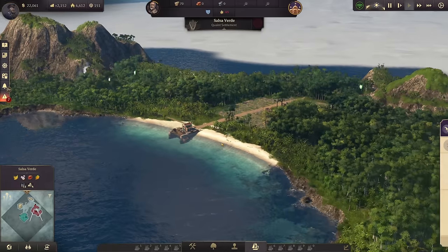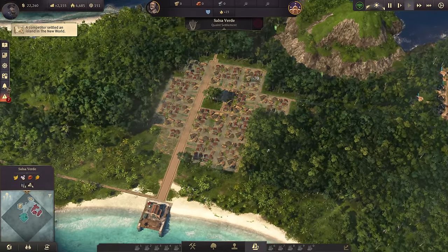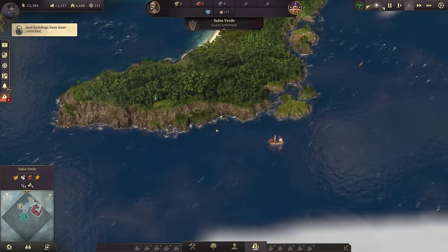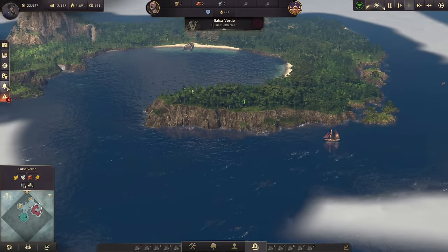Salsa Verde has lots of timber, so let's use almost all of it to build the houses. Another island has been settled in the New World. It will also get a bit more difficult now finding a good one, but so far so good.